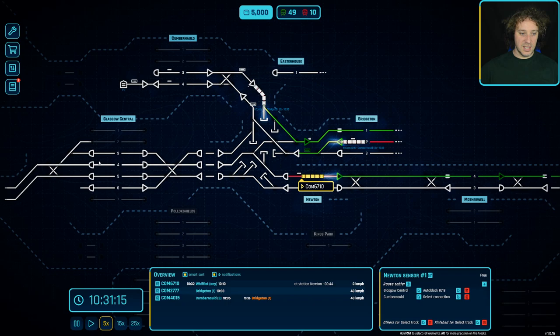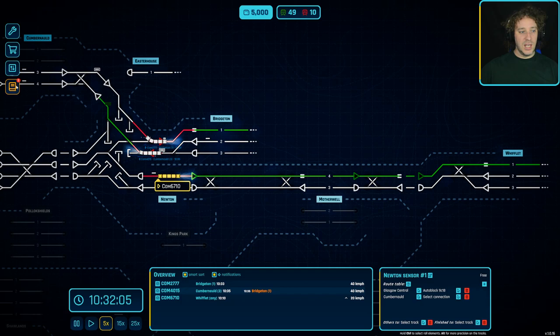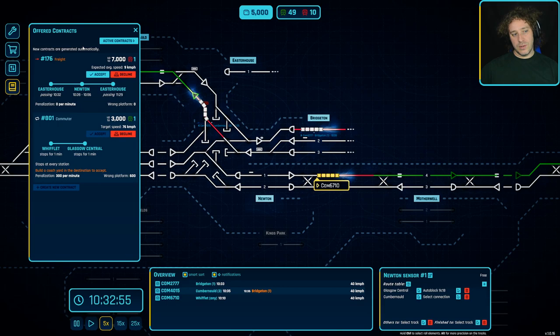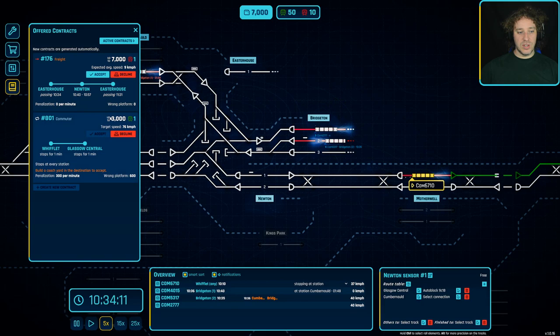We were doing so well for money earlier in this series but now we're starting to steam forward to the point where it's going to cost a lot. It'd be quite nice to have auto filters on the contracts - like automatically decline one-off freights, or automatically decline ones where it asks you to build a coach yard or train station, or maybe set a threshold that auto-declines contracts under a certain amount of money. That could be interesting.